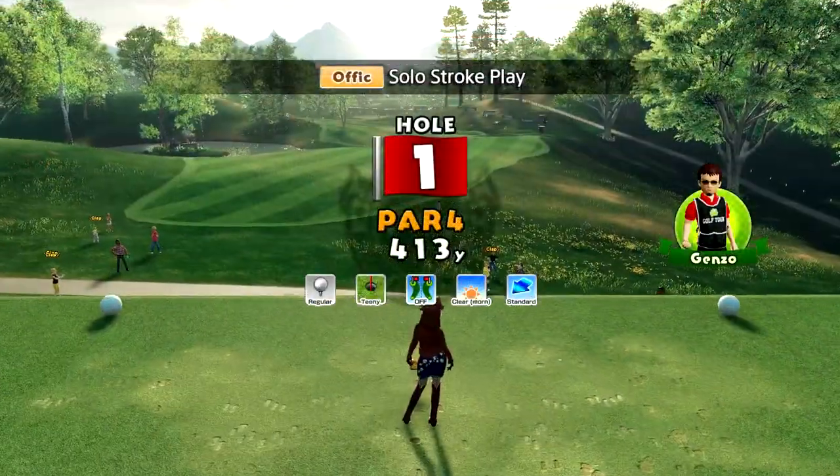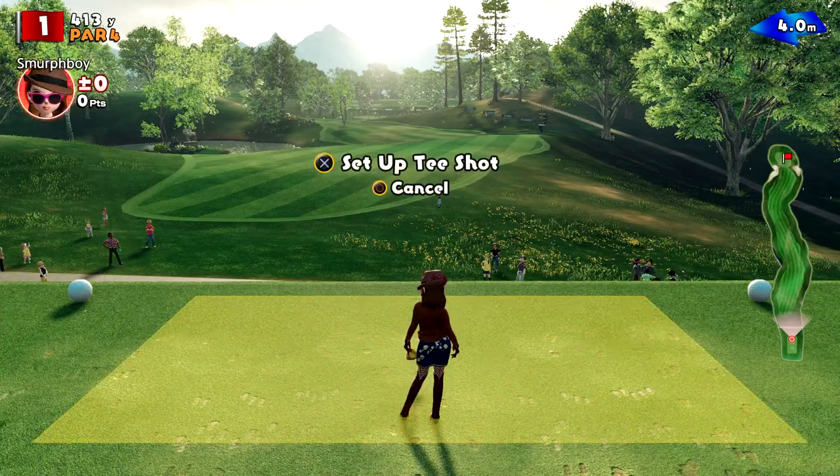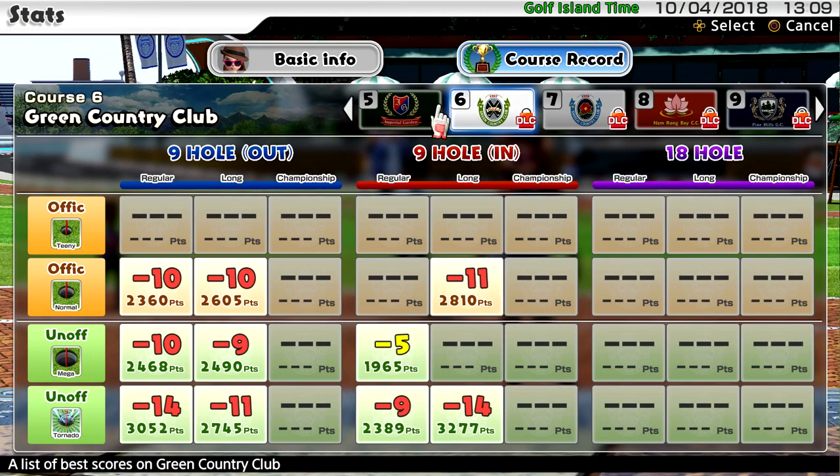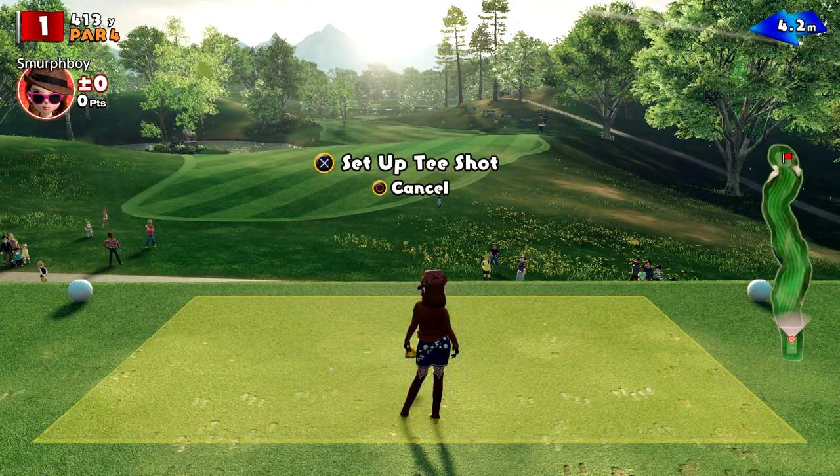Welcome back everybody. This is Everybody's Golf on PlayStation 4. We're playing Green Country Club, regular tees and teeny cups. Again, trying to fill out some of my scorecards — I've not actually played teeny cups in any form on Green. So we're going for that today, regular teeny on the nine hole out, trying to set a score. We've done alright on this course so far, so let's hope we can keep that up.